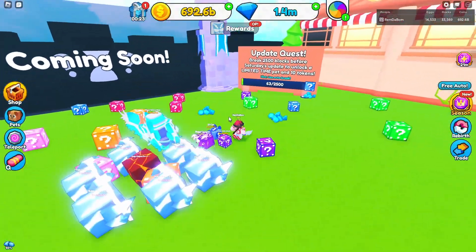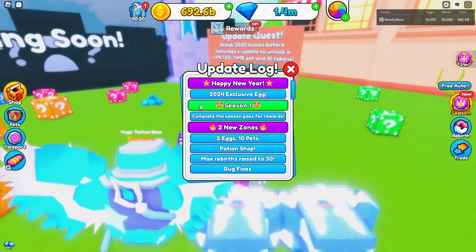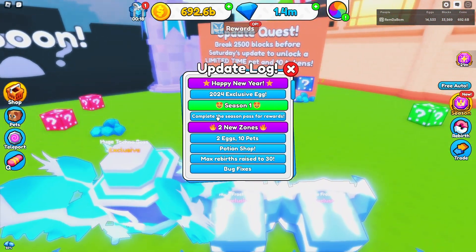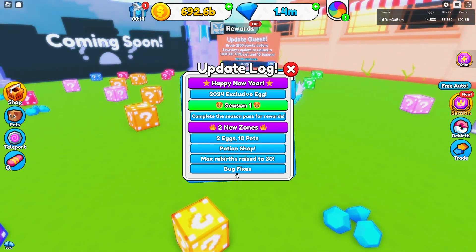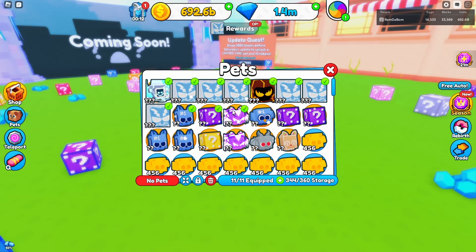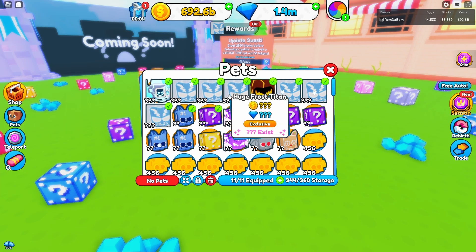We got a new update yesterday. I'll be going through everything and unlocking the brand new Season Pass. We're bringing back Season Pass episodes, and my most popular video on Chess Simulator was unlocking the Season 1 or 2 Pass, so maybe we can get another popular video. Here inside the game, the most recent update gave us Happy New Year 2024 Exclusive Eggs, Season 1, 2 new zones, 10 new pets, Potion Shop, Max Rebirth raised to 30, and Bug Fixes. I currently have the max pet equips in the game — 11 — and I have 8 Huges: the huge Technoboss, the huge Frost Titans, and the huge Magma Dominuses.